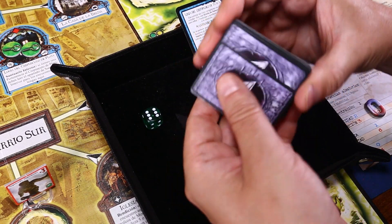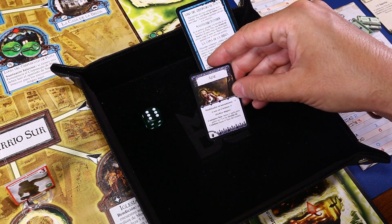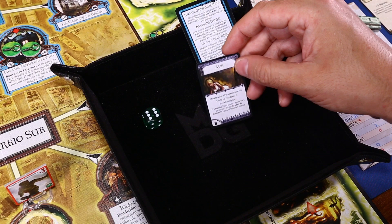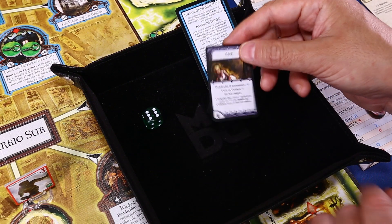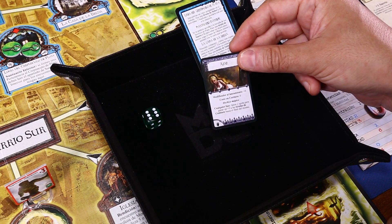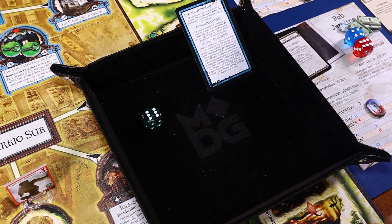Mezclamos el mazo de hechizos y sacamos un ajar. El hechizo ajar tiene modificador de lanzamiento más cero, coste en cordura cero. En cualquier fase, lanza y agota para ganar un más tres a las tiradas de combate hasta el final del mismo. Ocupa una mano. Si paso la tirada (que además no me cuesta cordura), me da tres dados más en combate. No nos interesaba que Darrell luchara contra monstruos, pero ya que va con el revólver, podremos tener un más seis a las tiradas de combate si nos encontramos uno.